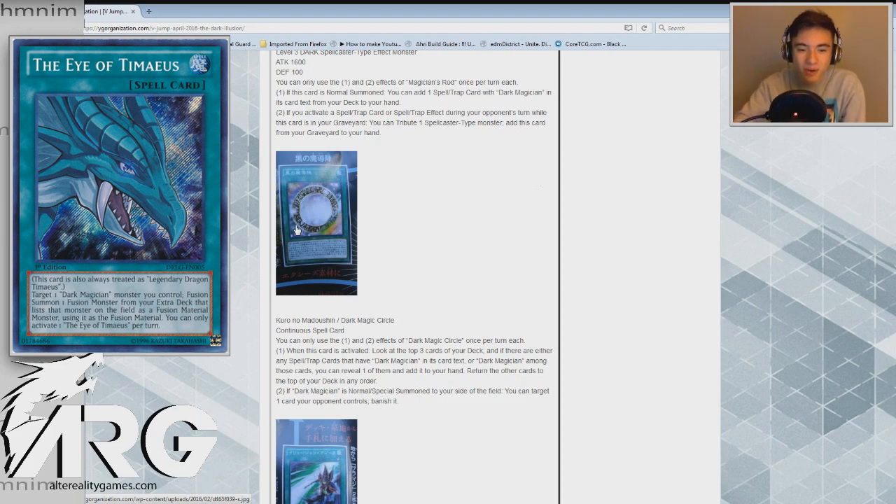Dark Magic Circle is a continuous spell card. You can only use the first and second effects once per turn. First effect: when this card is activated, look at the top three cards of your deck. If there are any spell or trap cards that have Dark Magician in their card text, or Dark Magician itself among those cards, you can reveal one of them and add it to your hand. Return the other cards to the top of your deck in any order. It's like a Terraforming, though only on activation and not a guaranteed add.